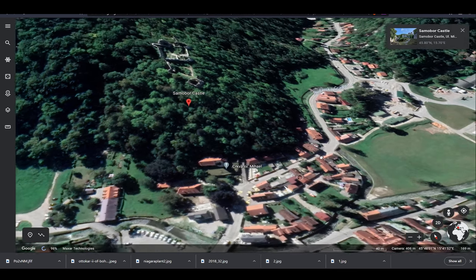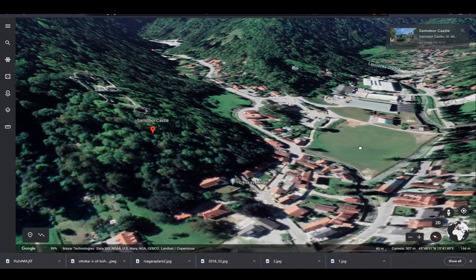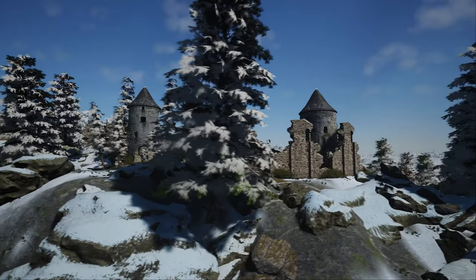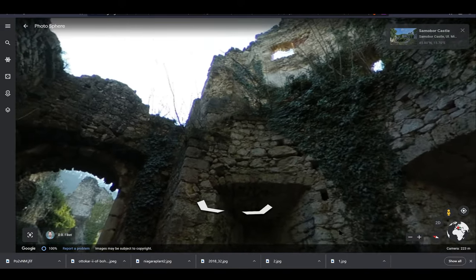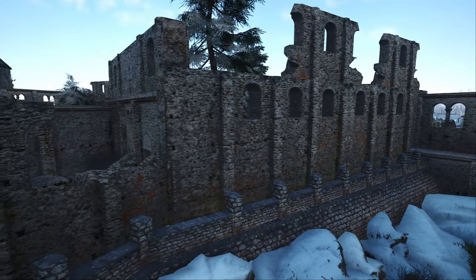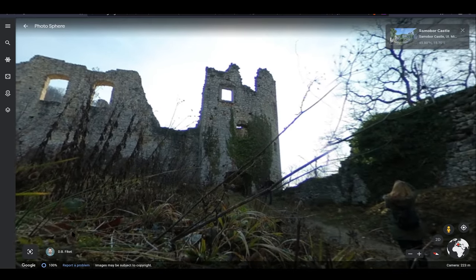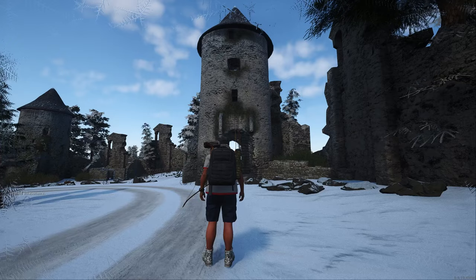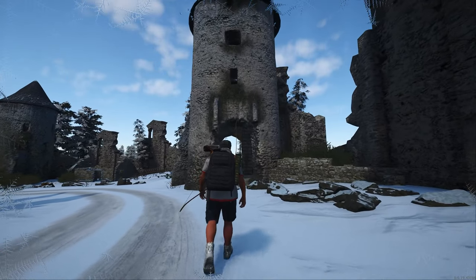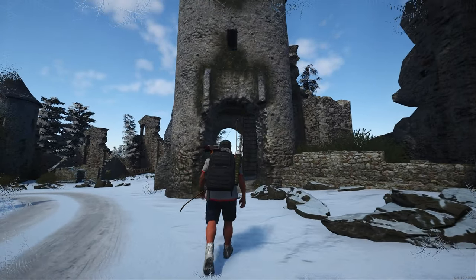In real life, from Samobor city to Samobor castle it is only a 10-minute walk. The fortification was originally a stone fortress built on solid rock. Within the walls at the core of the castle are the ruins of a gothic chapel. On the southern side of the core there was a high defense tower, which is the only remaining element of the original structure built in the 13th century as part of Otokar's castle.